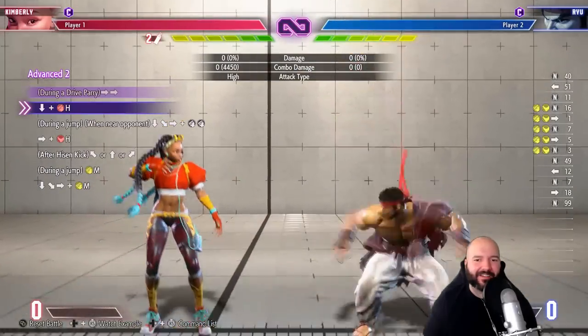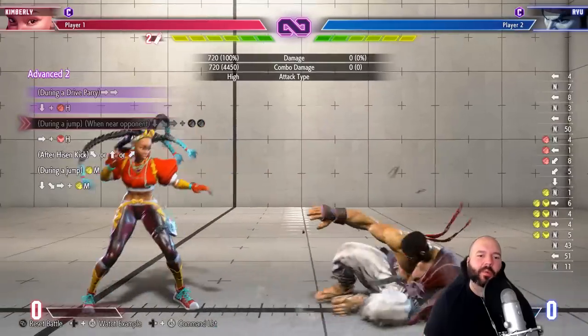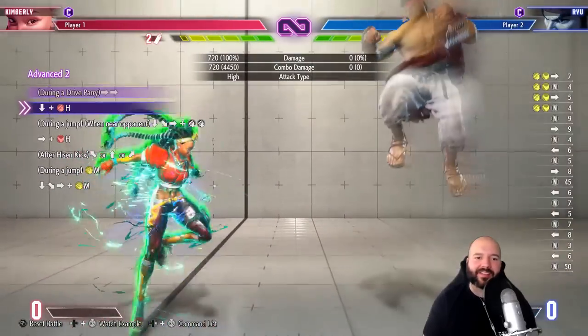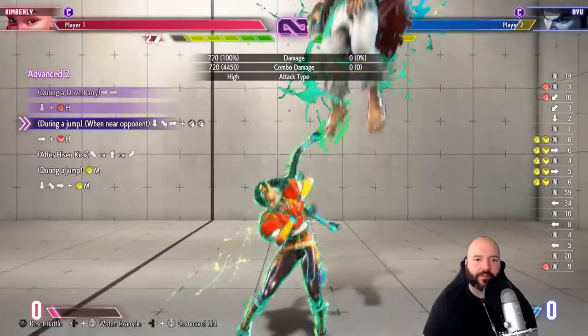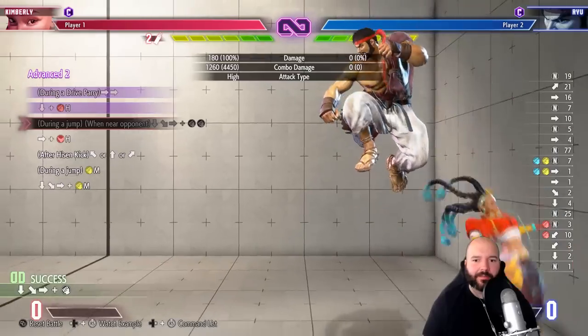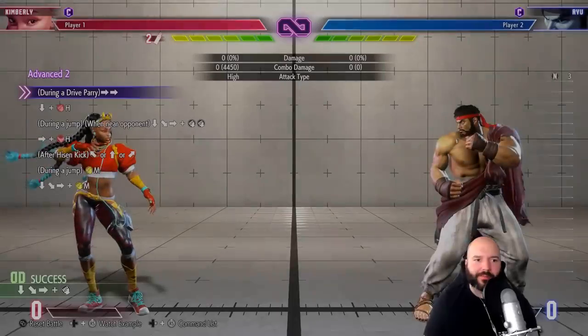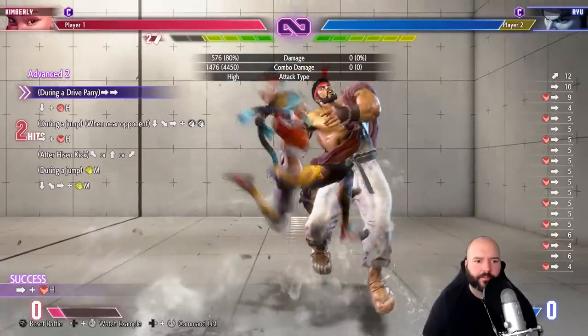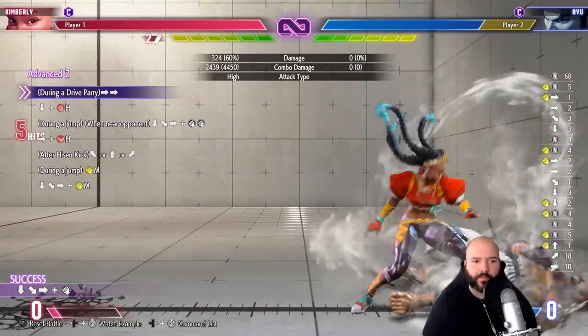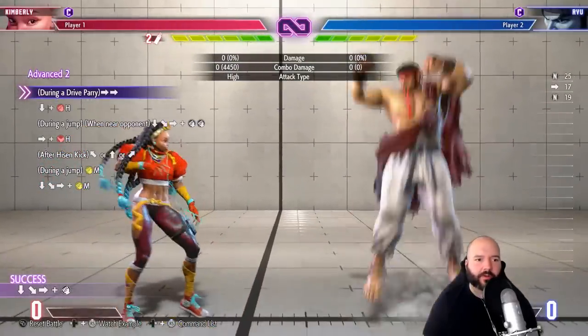This is another one I always find weird — I get the point of the combo, like you can catch someone neutral jumping from half screen away, which is in theory pretty powerful. But it's hard for me to imagine landing this in a match; it just seems so hard. Oh, that's a really cool looking combo!